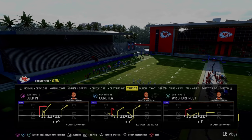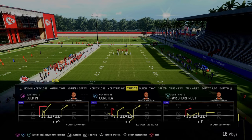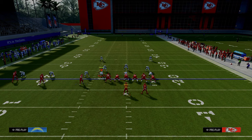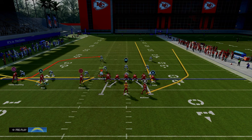The main purpose for calling this play is due to the fact that it has one of the most unique post routes in the game. For the setup, we are going to zig our inside trips receiver, streak our tight end, flat our middle trips receiver, and then wheel our running back. We hot routed everybody else on the field because we're trying to take advantage of this post route on the left-hand side.